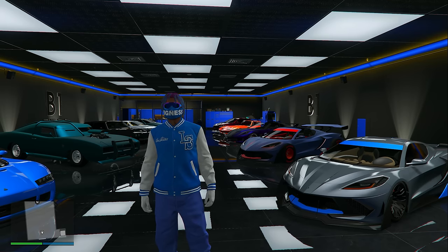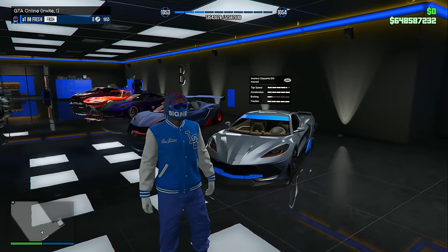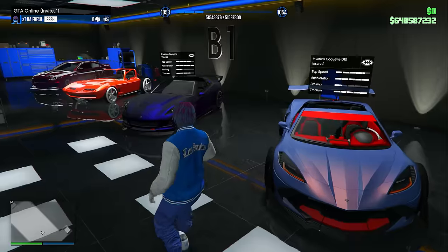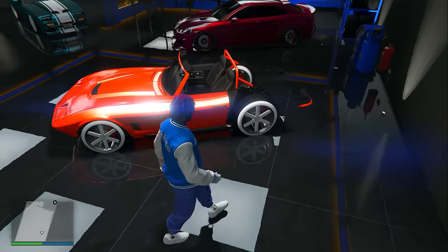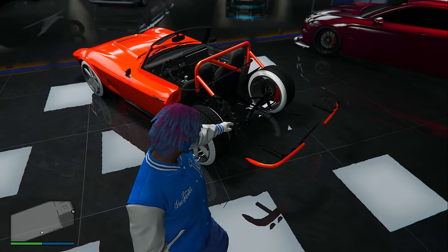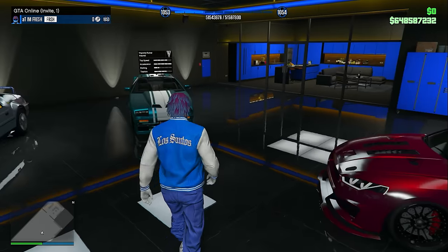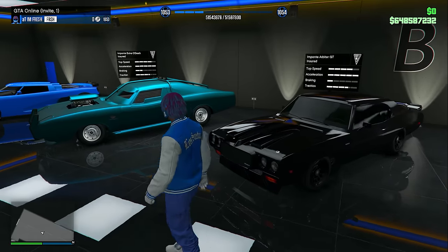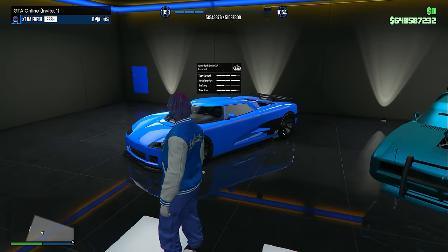Now it's time to go over the Eclipse 50-car garage — this is going to take a little while because there are 50 cars in here. Starting off with level one: we have some 2DTOs, a really cool blue-looking Coquette, the Coquette Classic with the modded invisible back piece, the 8F Drafter, the Ruiner, the Imponte Deluxo, the Arbiter GT, the Duke of Death, and also the Übermacht Entity XF.